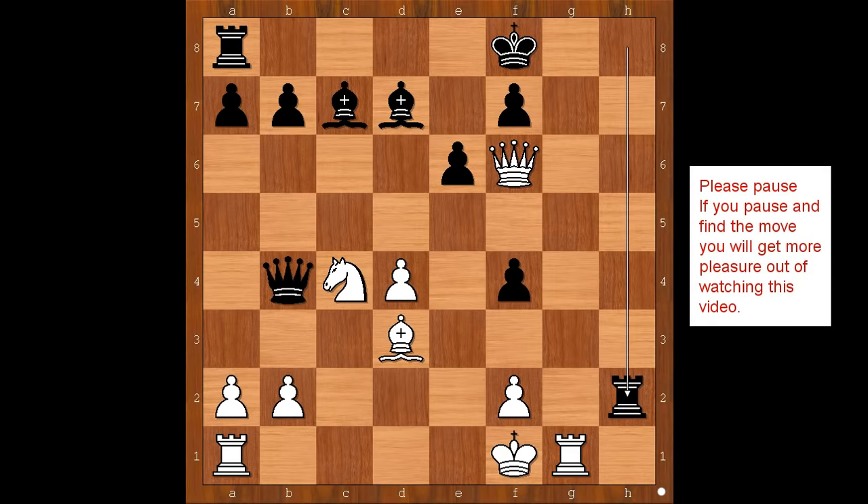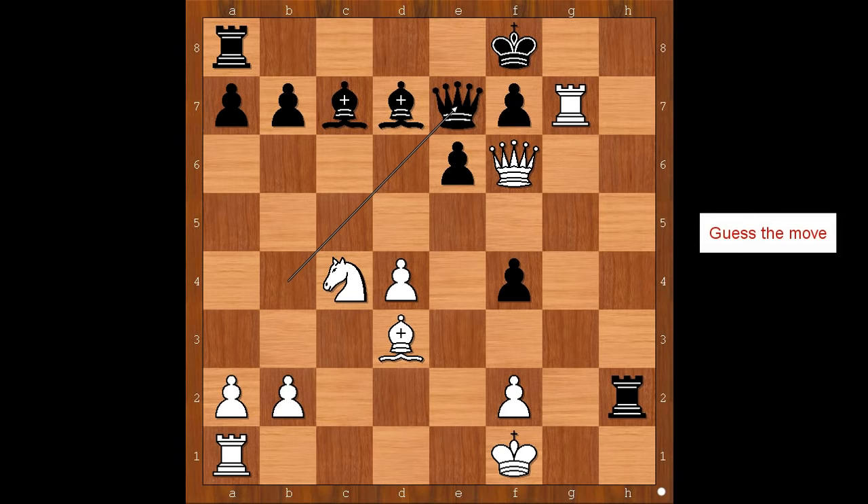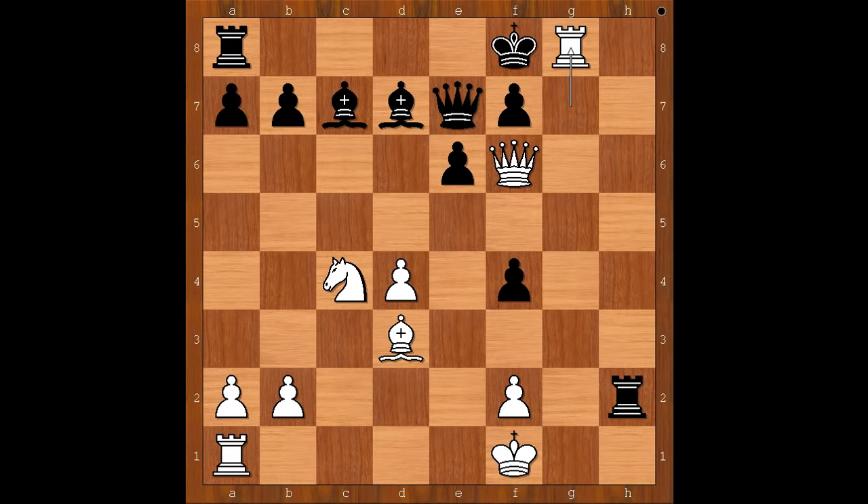Please pause and find the best move for white. Did you find this brilliant move? Rook to g7 — the threat is queen takes on f7 checkmate. Black to move: bishop to e8, defending the pawn on f7. If rook to h1 check, then king to e2 and white is winning. If queen to e7, defending the pawn with the queen, then rook to g8 check, deflecting the king, and after king takes rook, queen takes queen — white is winning.